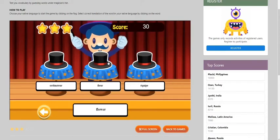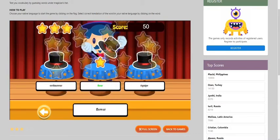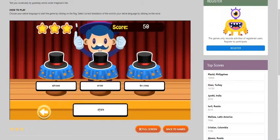Next is the word 'flower' and in French that is this. I'm going to click on this. Flower. My score is 60 right now.